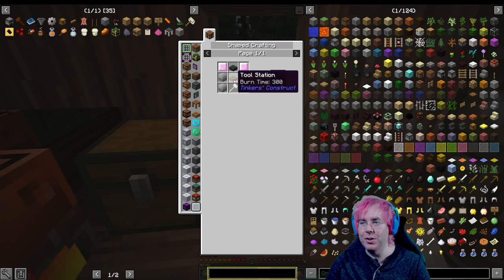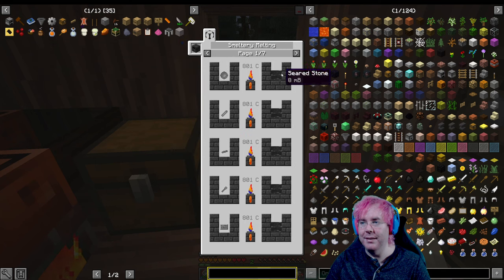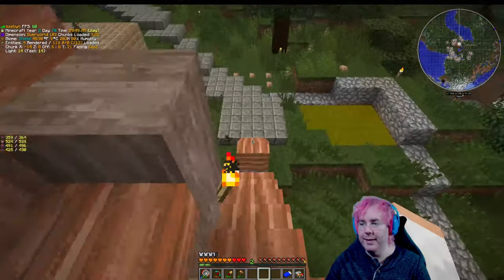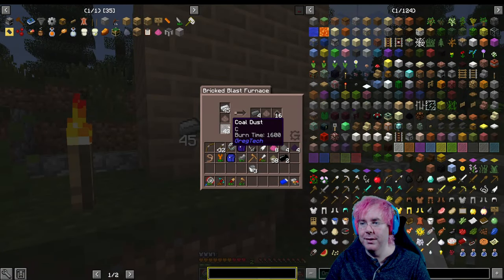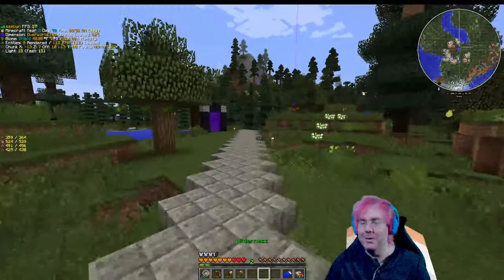Tool station - we can make a hammer. Seared stone - I think there's actually one more thing. This is just like cobblestone. Cool, we can do that. Let's head over and check this. We're still making steel, that's good.